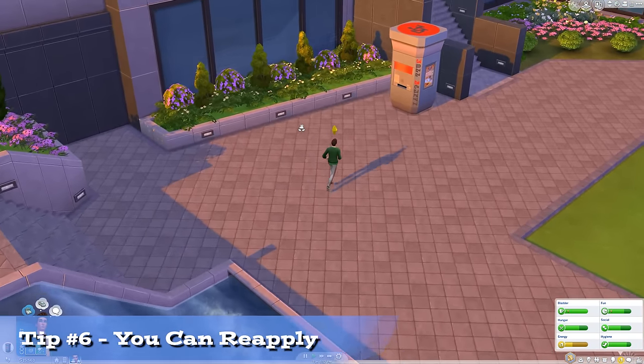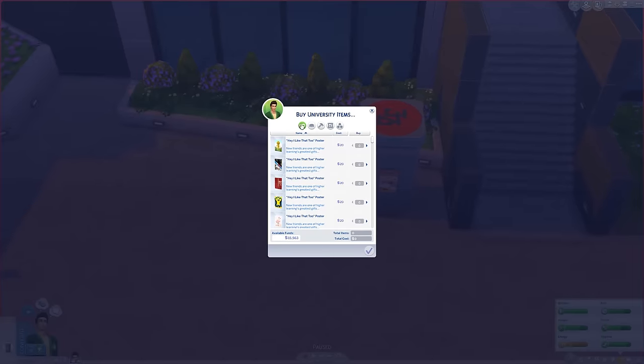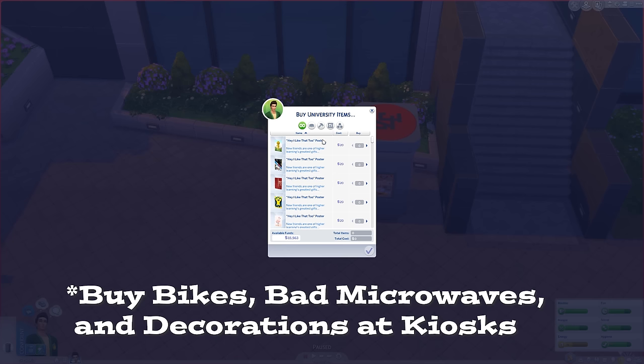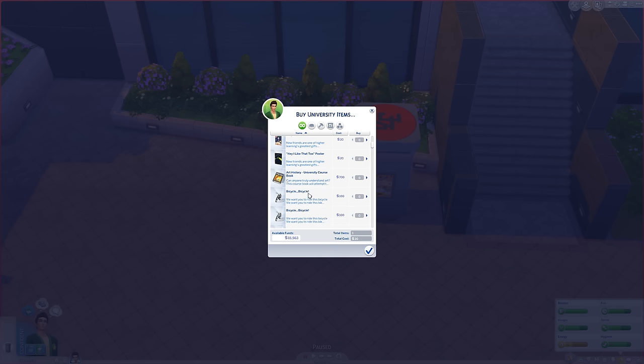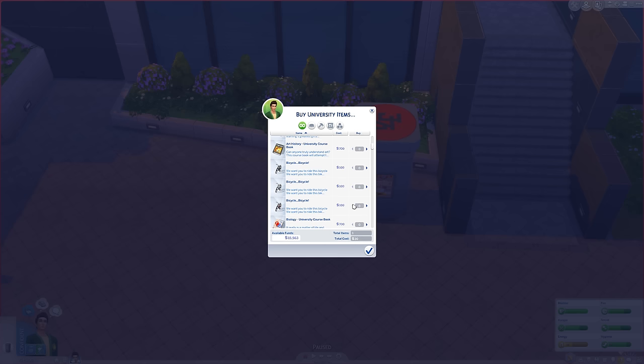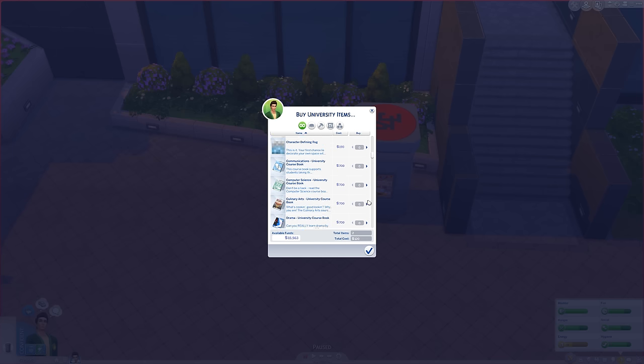After one week, you can reapply if your Sim gained more skills and you'd like to take another stab at getting into that distinguished degree program. Your original application will be open, but you can spend another 75 simoleons to do it over and try to get a better deal. Scholarships also last at least a week.